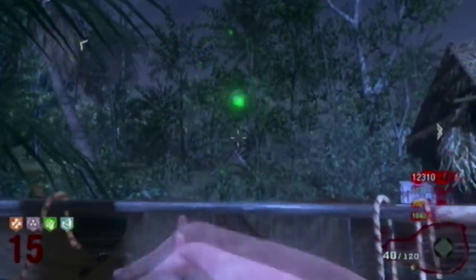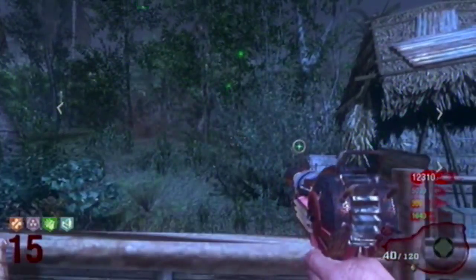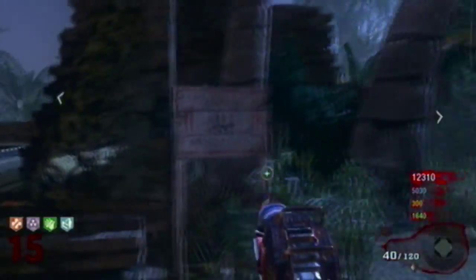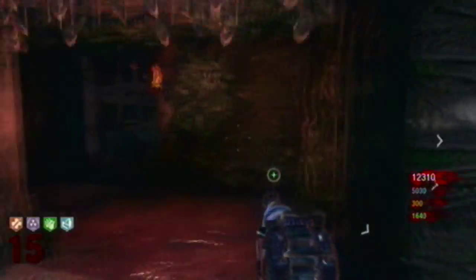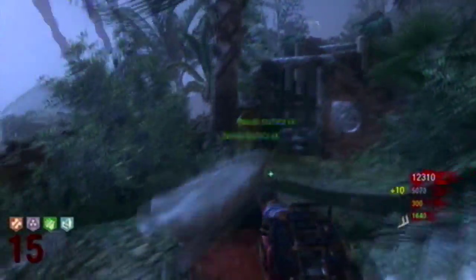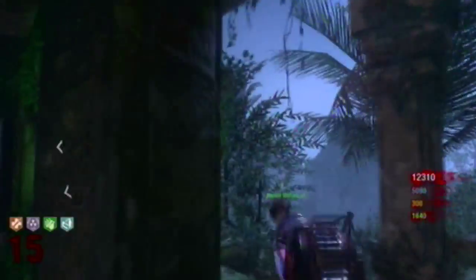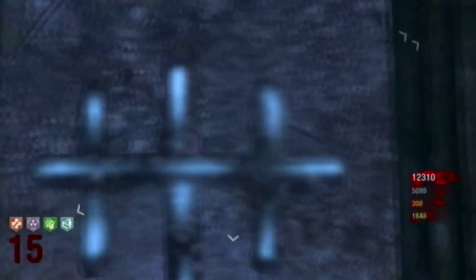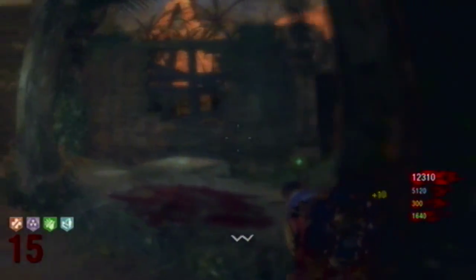The trap is outside the map — just throw an explosive at it. It doesn't have to be a monkey bomb, just any explosive. Blow the trap up. Then hit the symbols on the wall and light them all up. Once they're all lit and you've done the trap while on the eclipse, you'll hear the completion noise. That'll be the end of that Easter egg step.